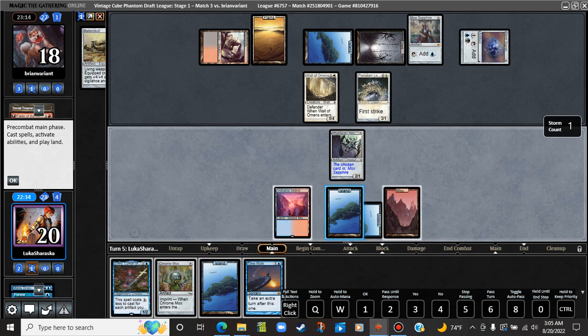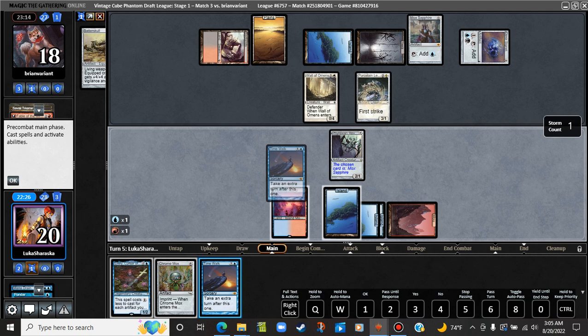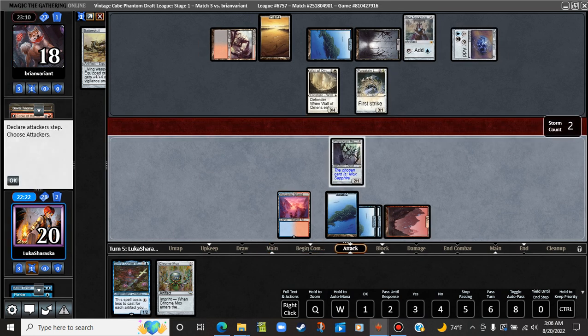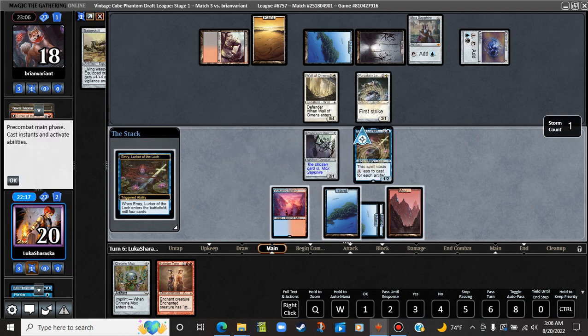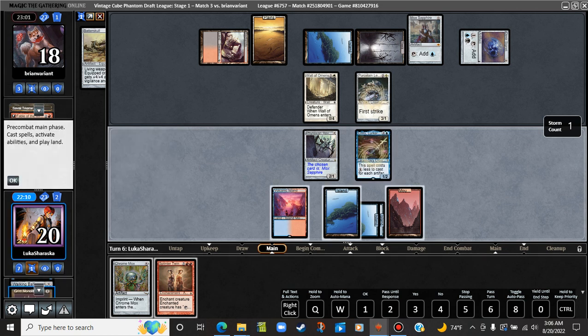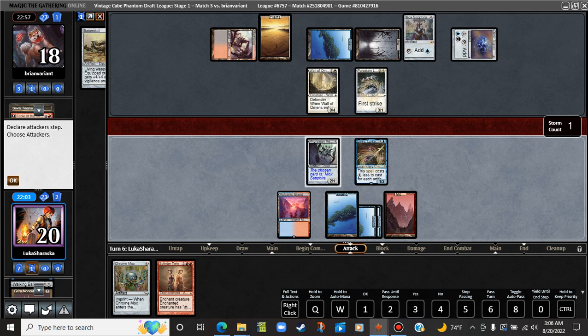Can't cast Emry as well as a Time Walk, so we're just going to cast the Time Walk here. Now we play Emry. Emry's two mana? Oh jeez, I guess I'm kind of stupid, aren't I? Grim Monolith, Walking Ballista? Swords? Well, that's a good card. Can't really do much about it. Bye-bye Walking Ballista. That is the last card in their hand — they're on zero. We're on a Splinter Twin? I feel much better about our position than theirs.